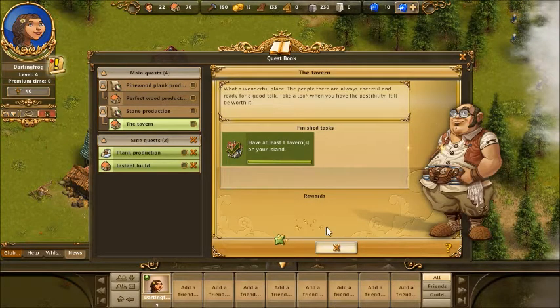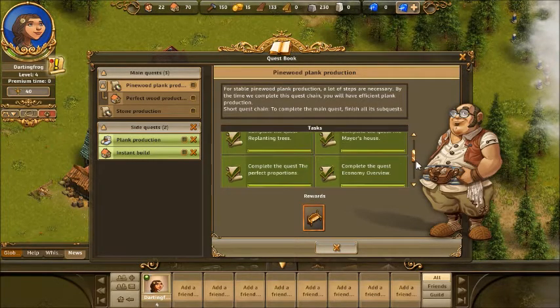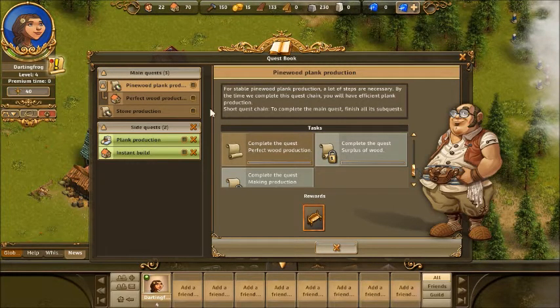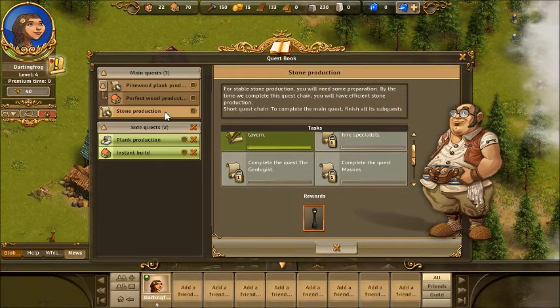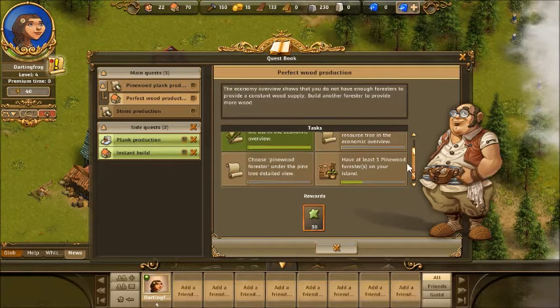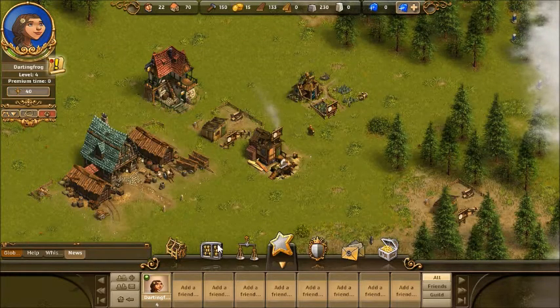There we go, now I'm amazing. Why does this keep popping up? Did I not complete it? I haven't completed the perfect wood production — I thought I had a little chair. So disappointing. Stone production — well I can't do that yet. We'll go back to choose pinewood deposit from the resource tree in the economic overview.